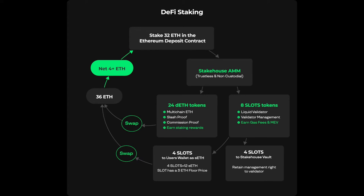With the advent of slot tokens — your liquid validator tokens — compound staking gives stakers the opportunity to access a full 32 ETH validator's block production rewards for 8 ETH, or net 4 ETH in this process.